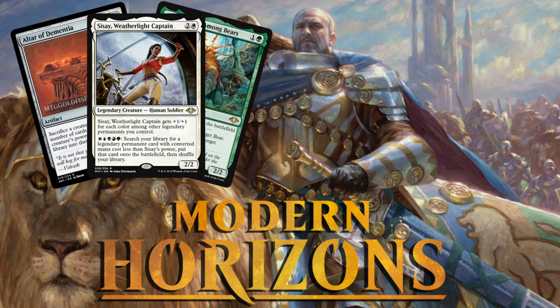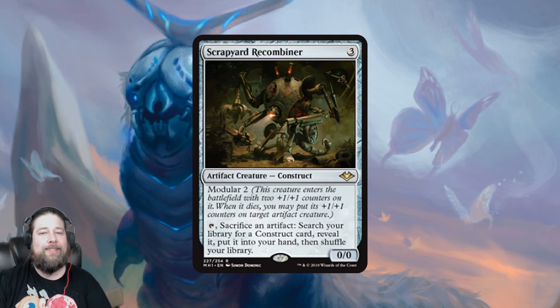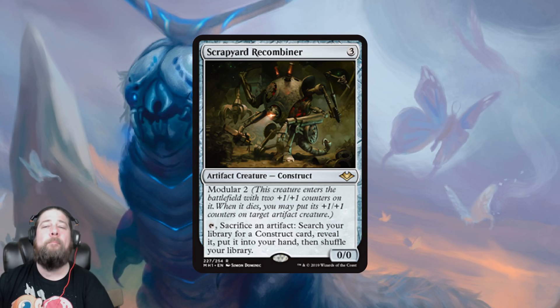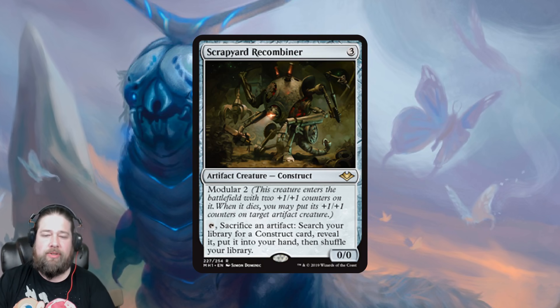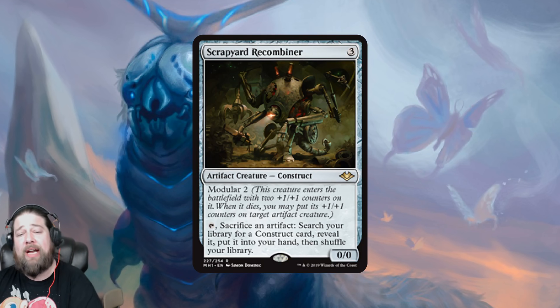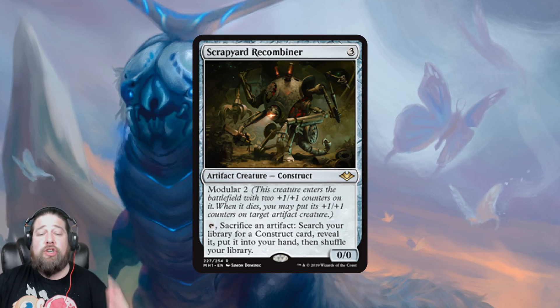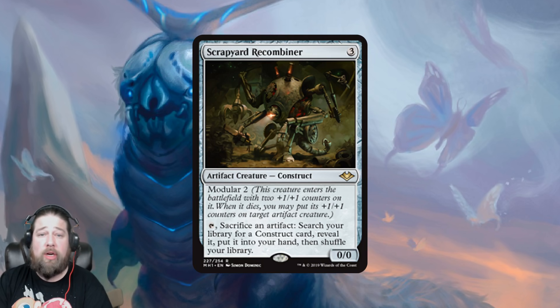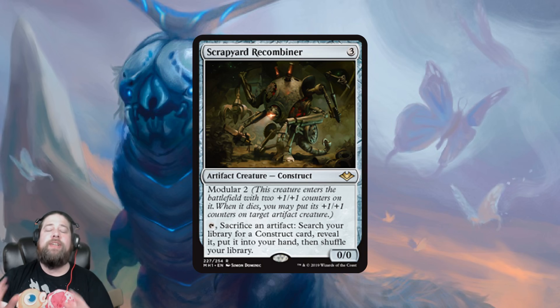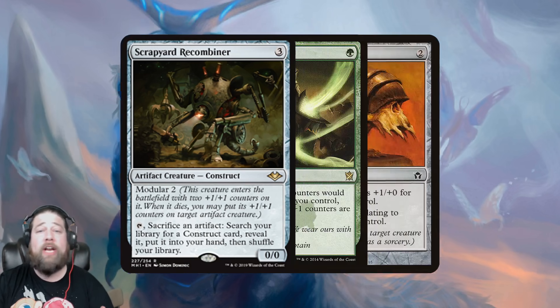Let's talk some Modern Horizons, starting with a new artifact — Scrapyard Recombiner — and this card's pretty interesting. It's 3 mana, you get a 0-0, but it has Modular 2, so it comes into play with 2 counters. When it dies, you move those counters to another artifact creature, and then you can sac an artifact to tutor your library for a construct card and put it in your hand. This is a card that has a couple of pretty easy homes in Modern right off the bat.